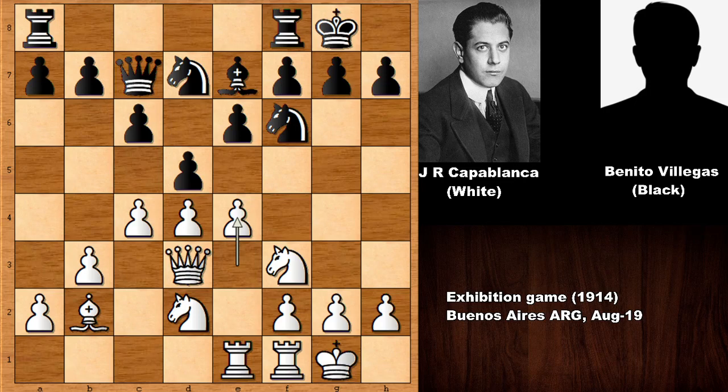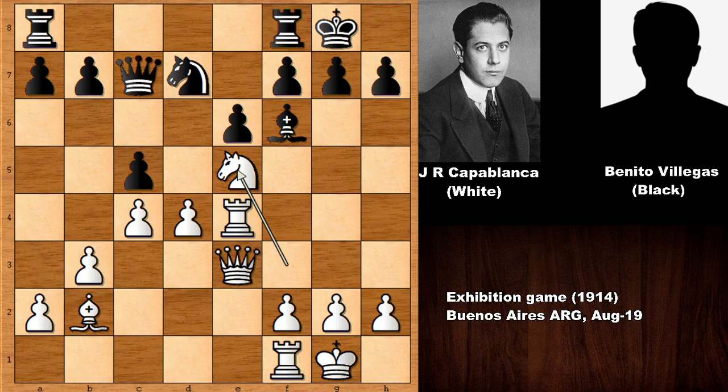Queen to c7 and e4 by Capablanca at the perfect time. D takes on e4, knight takes on e4, knight takes, and lifting the rook — bringing the big gun out. Rook takes on e4, bishop out, queen over, c5, knight in. In this position, Villegas captured the pawn.